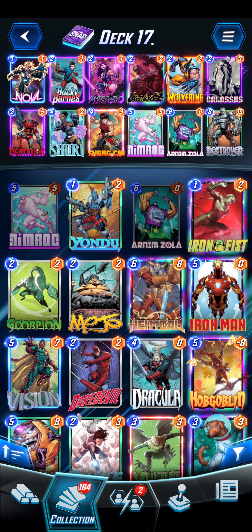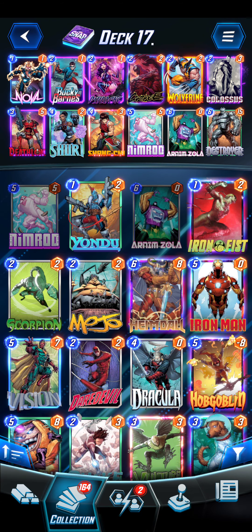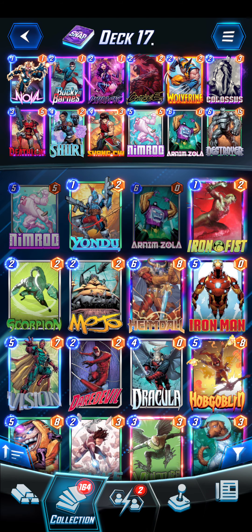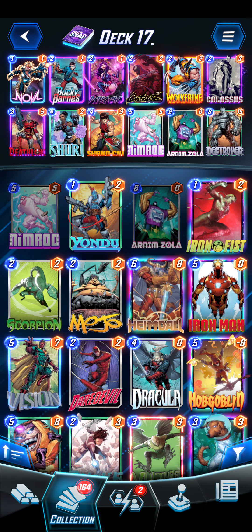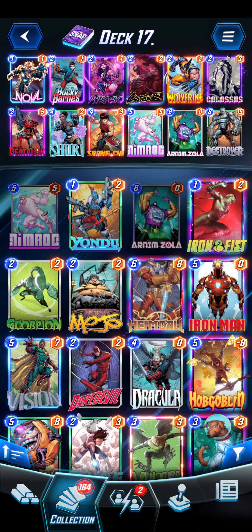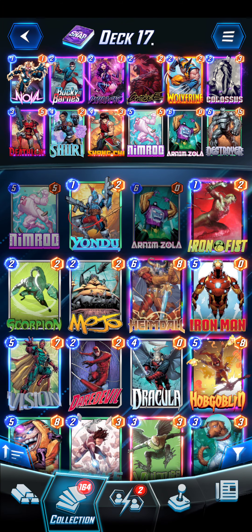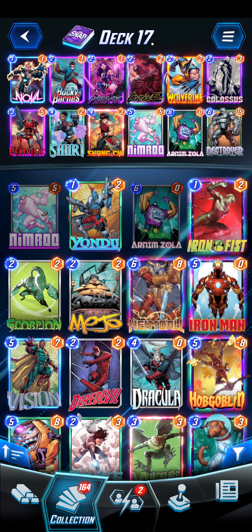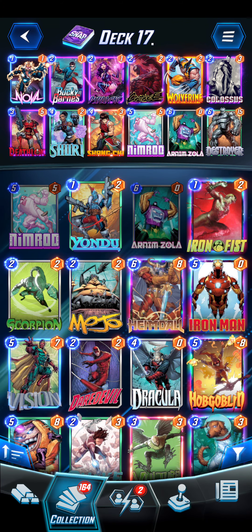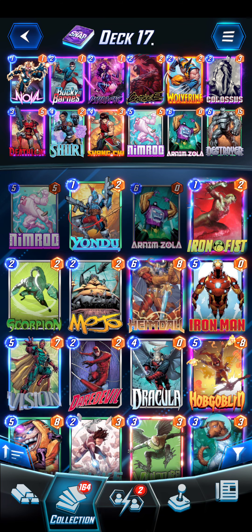This one actually had a bit of success. If you could get Nimrod, Psylocke, and one of the six-cost Destroyer cards like Armzilla or Destroyer before turn five, you're good. Because you can play Psylocke and Nimrod on turn four. You basically just need those two and hope you drew the other two before that time frame. If you start the game with Psylocke and Nimrod, turn four Armzilla then Destroyer — that's the better combo.